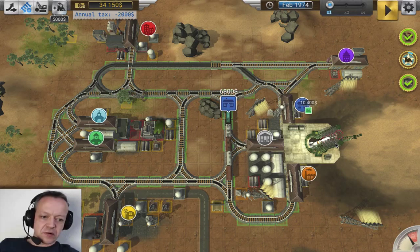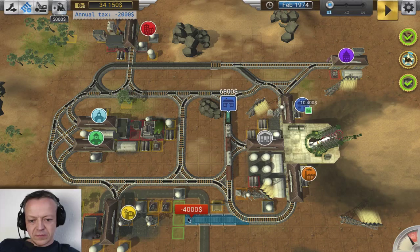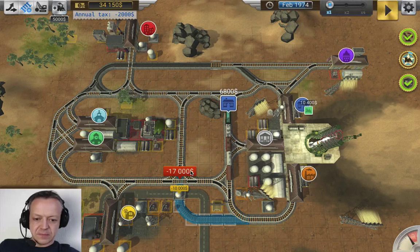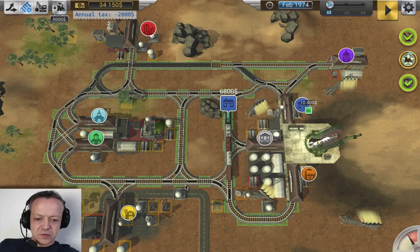Unfortunately I can't go behind the launch pad like that, otherwise I would have loved to build a track over there. Can I do something over here? Not really. Nope, that doesn't work. We've got switches all over the place.